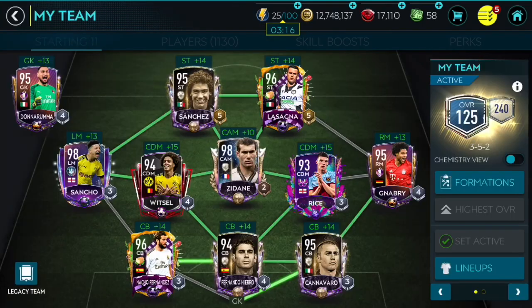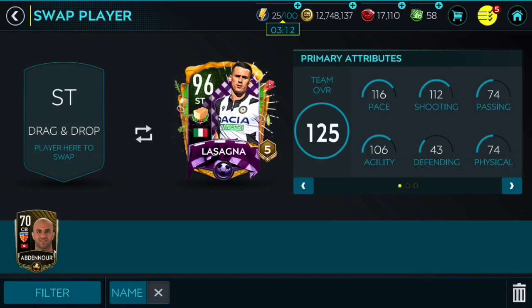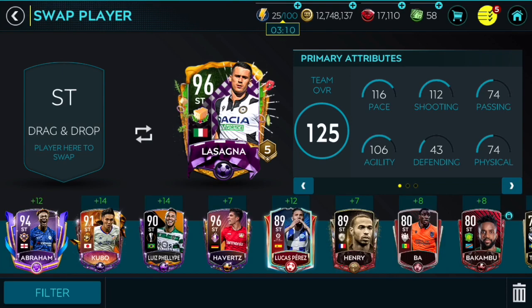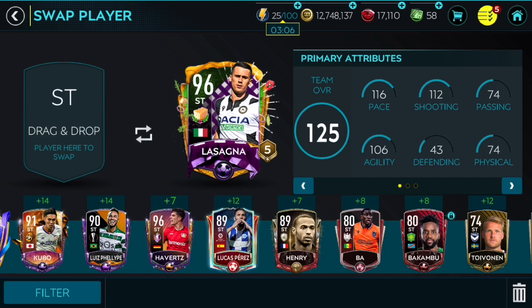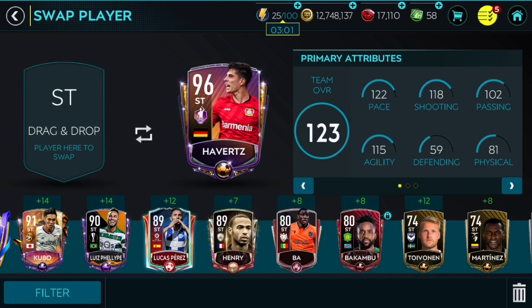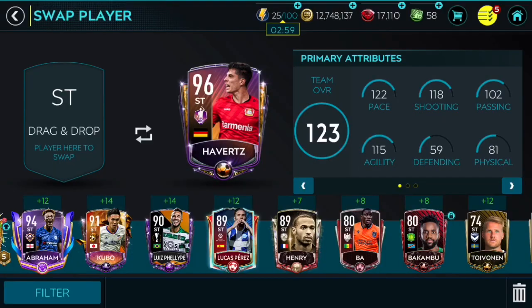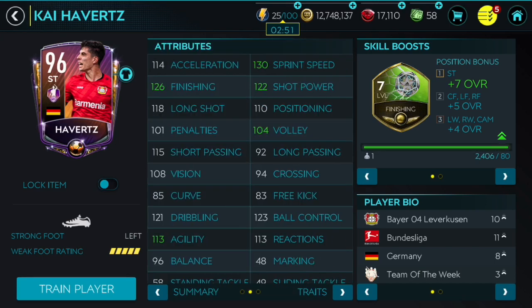Let's put him into our team and see how he looks. We're gonna put him instead of Lasagna right there. As you can see, even at level 7 skill boost he is better than Lasagna in every single stat — so that's a good sign. 122 pace, 118 shooting, 102 passing, 115 agility, and 81 physical.